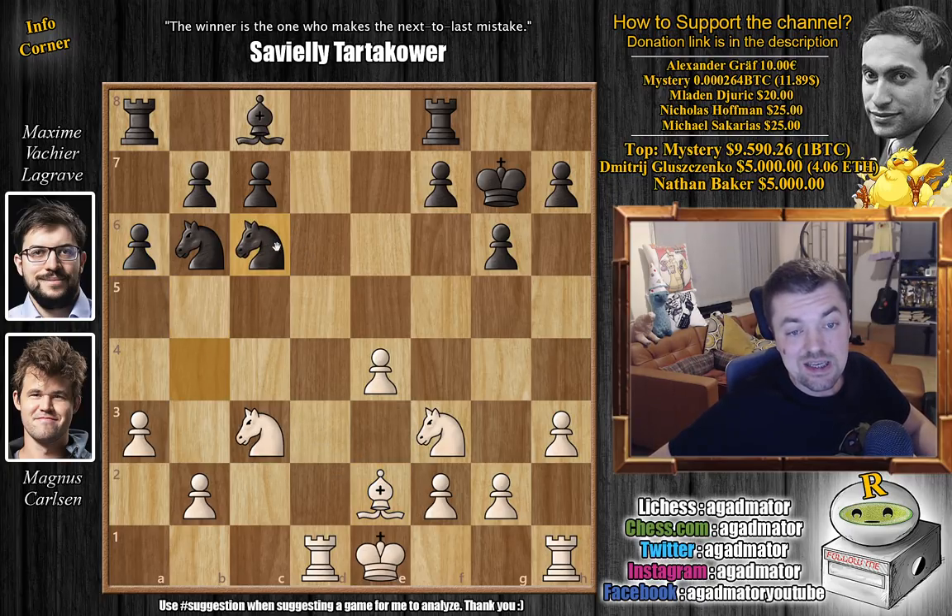Knight back to c6 and now comes knight to d4. And this is a new move. There is a well-known game between Le Quang Liem and Vladislav Artemiev from the 2017 Blitz tournament in China where castles was played. But here we have knight to d4, and it is as of move 16 that we have a completely new game — so it's quite a long, familiar line.